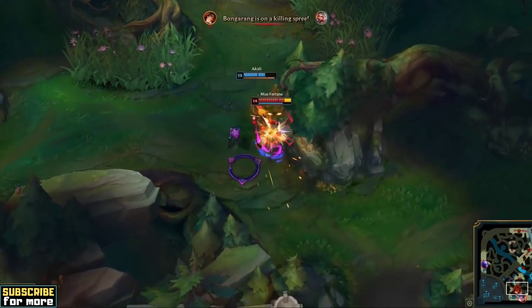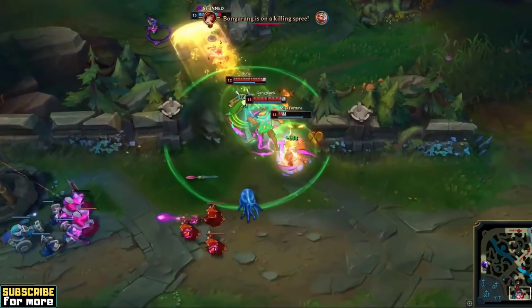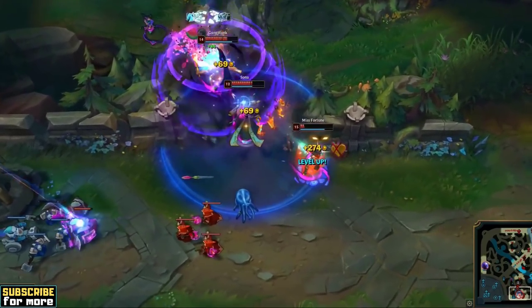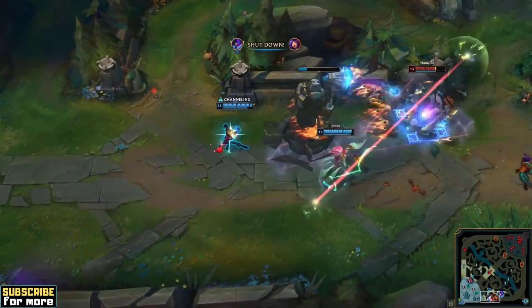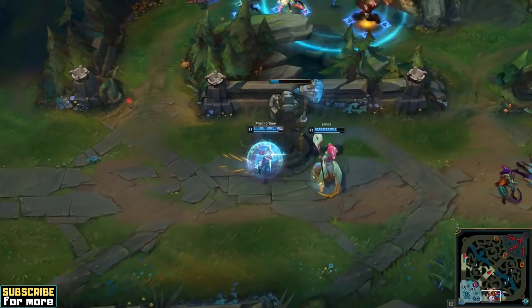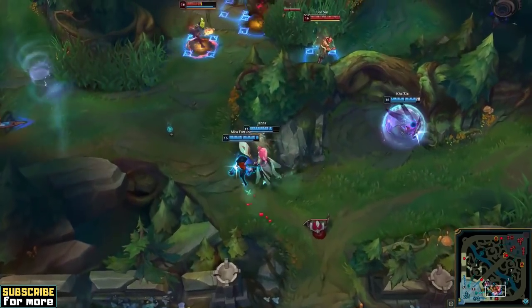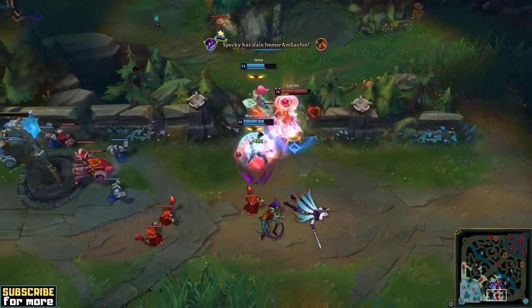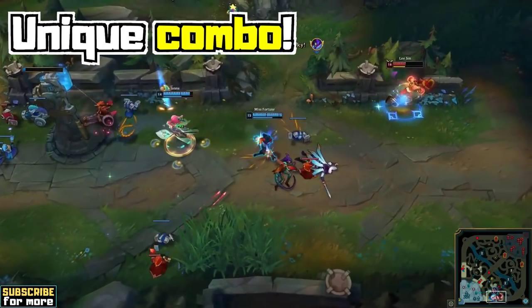I've never thought this would be possible, but AP Misfortune is a thing now, and in this video I will break down the strategy for you so you can decide whether you want to try it out for yourselves. I sifted through Vega V2's AP Misfortune replays to see exactly what he does and how he makes it work. While the playstyle definitely has some glaring weaknesses, it also has unexpected benefits — including a truly unique item combo with which AP Misfortune can hard counter the current metagame.